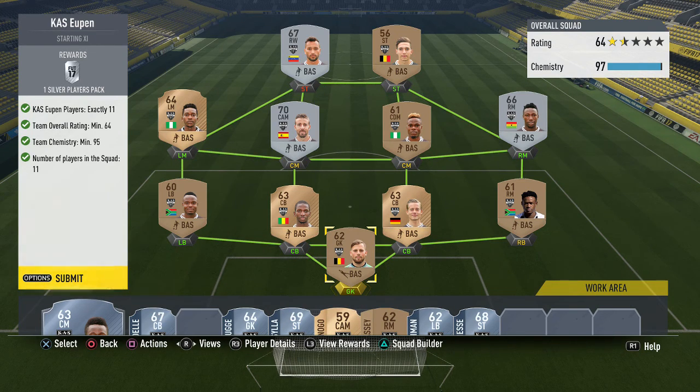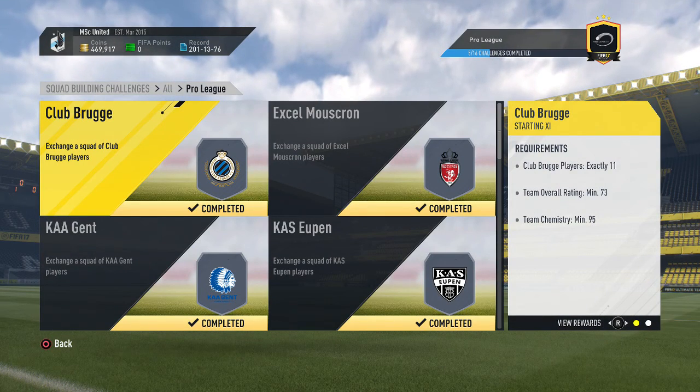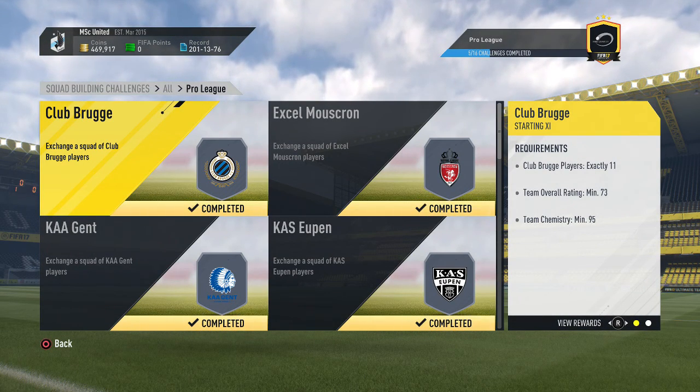Next up is Eupen, where we get a silver players pack, and we only had to pay 2,000 coins to complete the team. I had most of the bronze players from the bronze pack method, so I only had to buy the silvers to get the rating up to a 64.